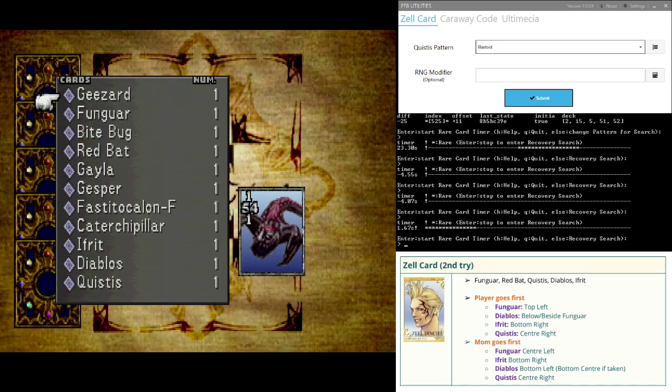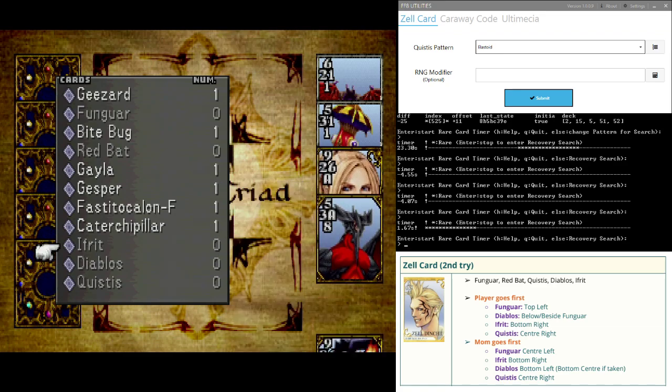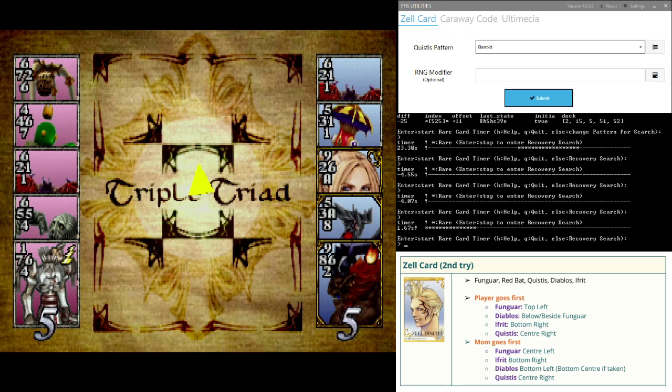I play the exact same cards and I don't get Zelle card — that's unfortunate. Luckily, we've got a backup. The values are: 6726, 4467, 6211, 6554, 7640.